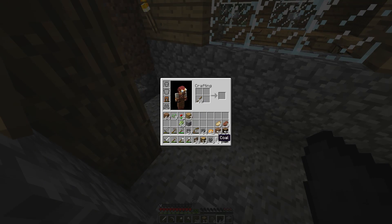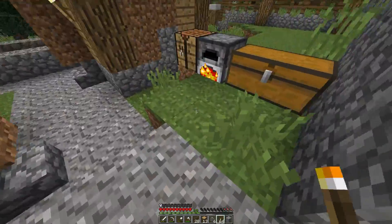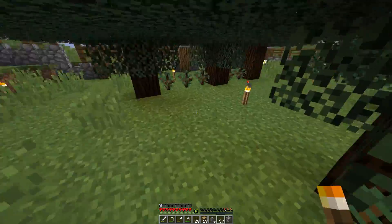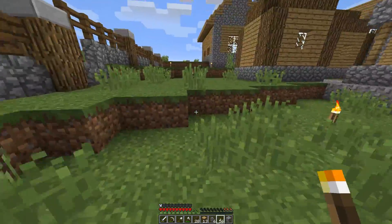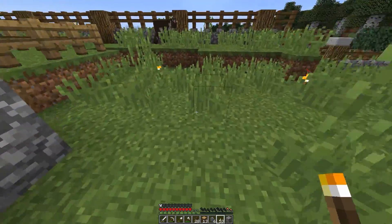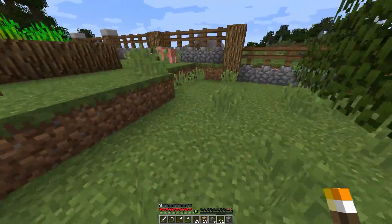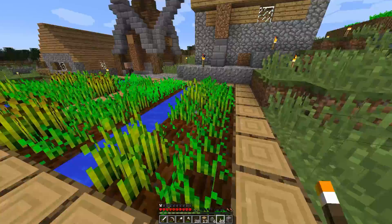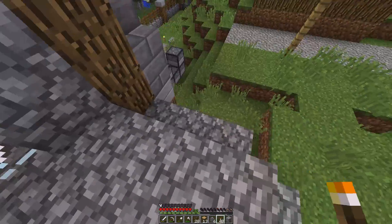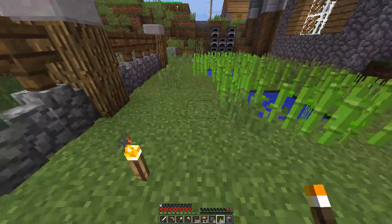I'll grab some coal from my church and make torches — there's no point dilly-dallying. I want to light this world because I really don't want to lose any villagers, especially now that they've changed how hard it is to breed them with the trading system. I'm going to put it out to the comments: I'd like your opinion on the best way to breed villagers. I know they need farmland, trading, and enough doors — something like two and a half doors per villager.